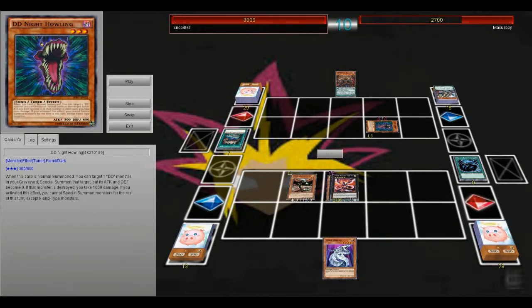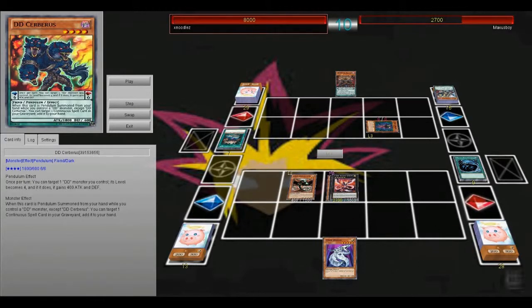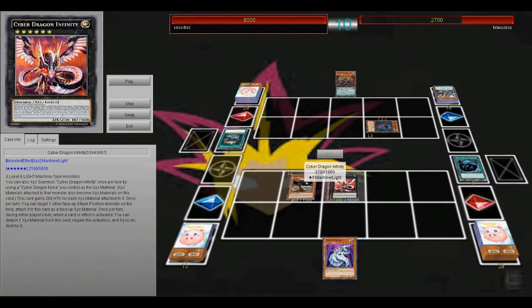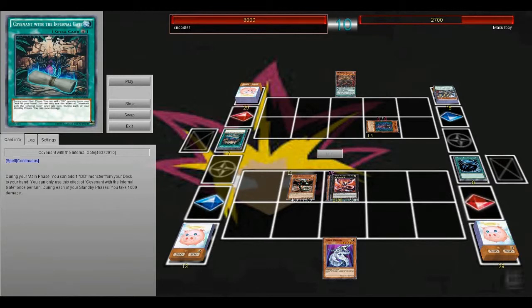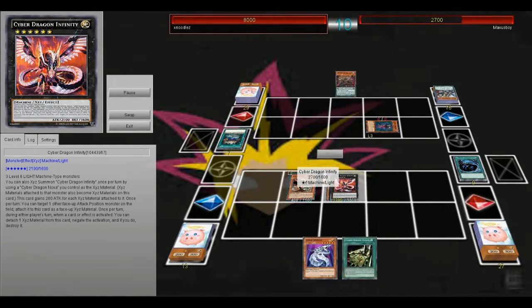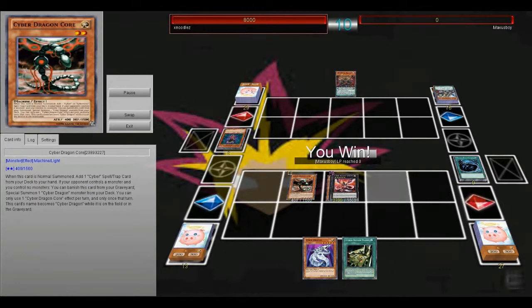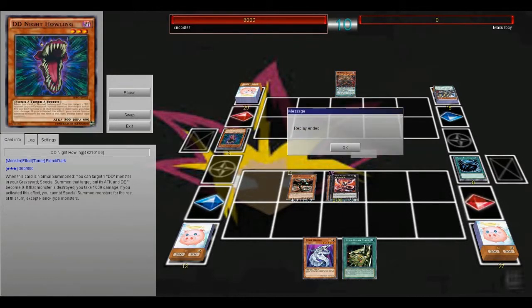I have game here, due to the fact that that has zero defense. I drew into Core, and then I just attack with Cyber Dragon Infinity. I actually kind of want to make this deck in real life. So that's this game.